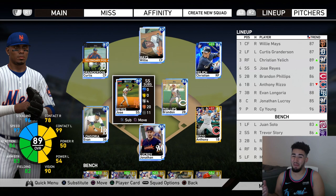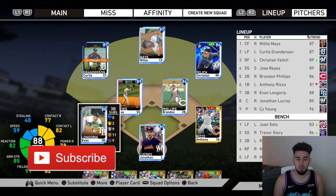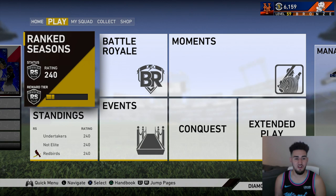I wanted this card especially since I'm a Mets fan and he's Dominican, so I had to get it. Here's the lineup - nothing crazy except for Jose Reyes, this is going to be his debut, and maybe Cy Young's debut if I get to use him as starting pitcher. Next episode I'm going to upgrade Evan Longoria - I want to upgrade him because it will also upgrade my first baseman, so you'll see who I get in the next episode.